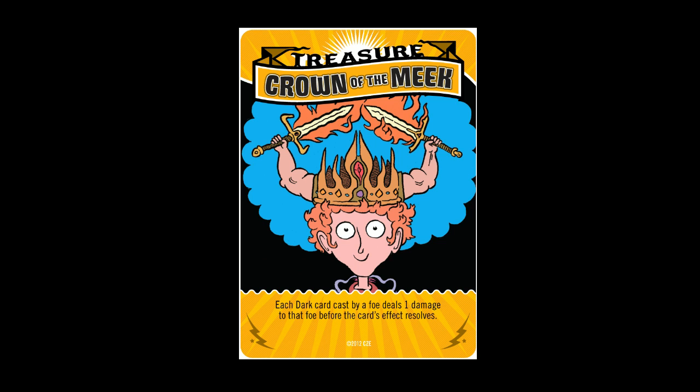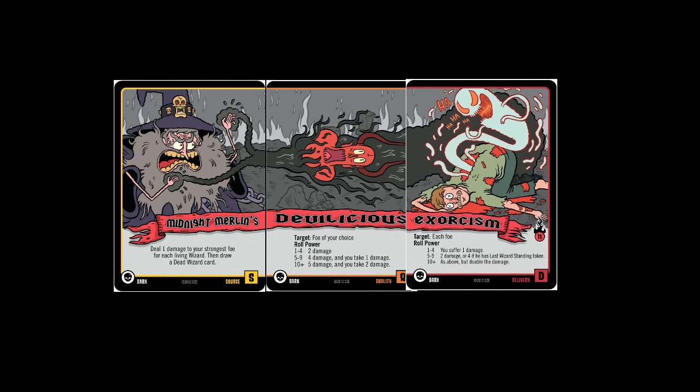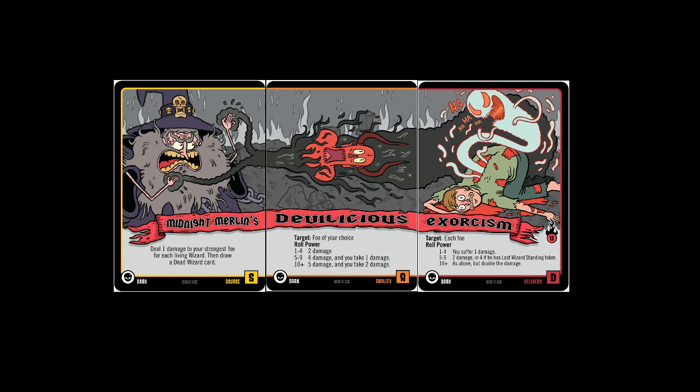A treasure is an additional card that you play alongside you, that triggers and has a really nice bonus effect — you just do whatever it says on the card. For example, Crown of the Meek: each dark card cast by foes deals one damage to that foe before the card's effect resolves. So if someone was to play Midnight Merlin's Devilicious Exorcism, and all three cards have the Dark Glyph, I would take three damage. By lining up all of your Dark Glyphs, it actually has a better cohesive effect on the spell itself.